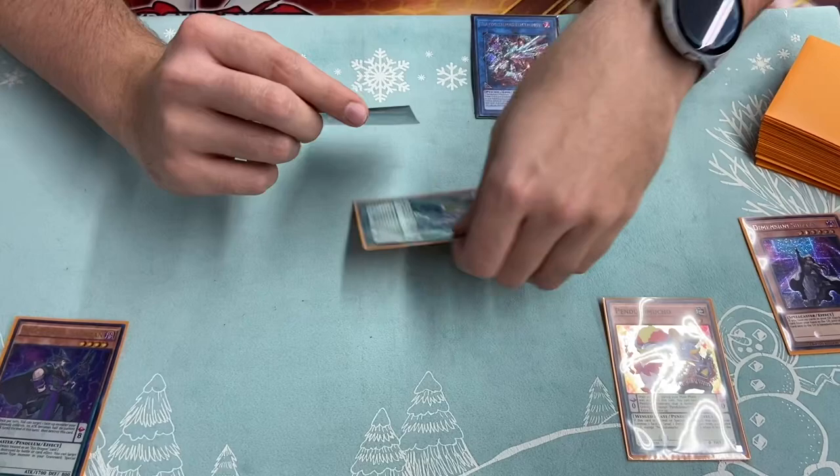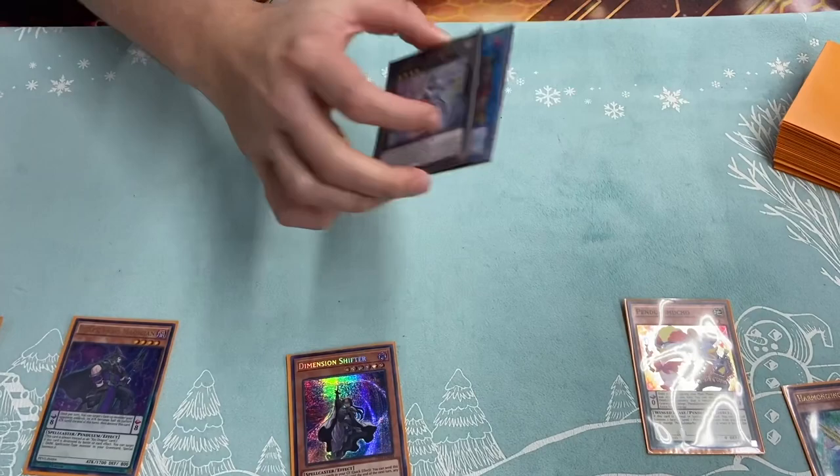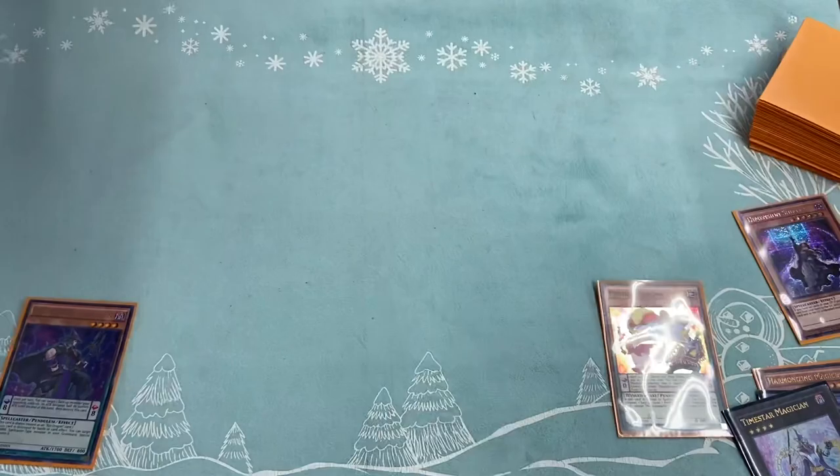What you do is you detach again from Time Star and then the Detach gets banished. And this adds from deck or graveyard, so you can add Dimension Shifter back. You can go into the Link 3, the Draco Master, Tenyee, whatever. Pendulum Summon your guys back, try to OTK. These all get banished, and then on your opponent's turn, your Dimension Shifter a second time. Damn, that's nasty!